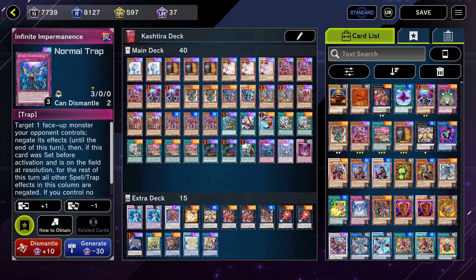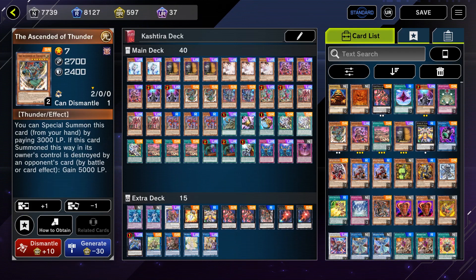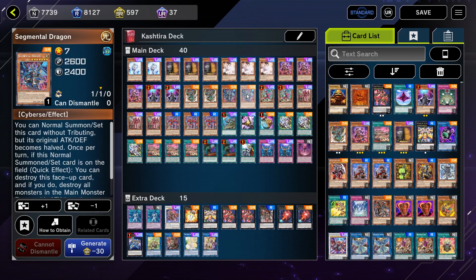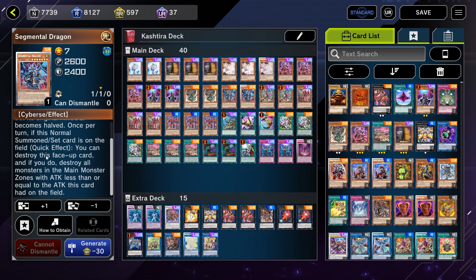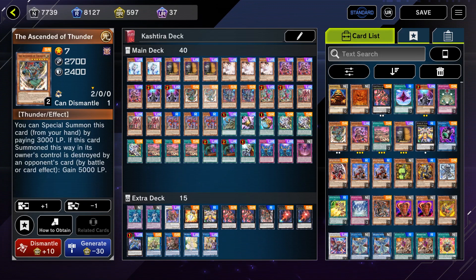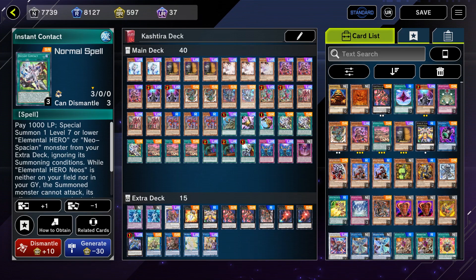Moving on to the most interesting part of my version of the deck - my level 7 extender package. I'm playing two copies of Ascendant of Thunder, three copies of Instant Fusion, and two copies of Segmental Dragon. This card has two effects: one, you can Normal Summon it without tributes but its original Attack and Defense becomes half; and also a Quick Effect to destroy this face-up card and destroy all monsters in the main monster zone with less attack than this card. If it's at 1300 Attack because you Normal Summoned it without tributes, you can destroy everything with 1300 or below.